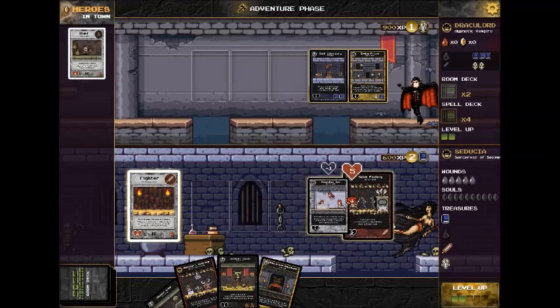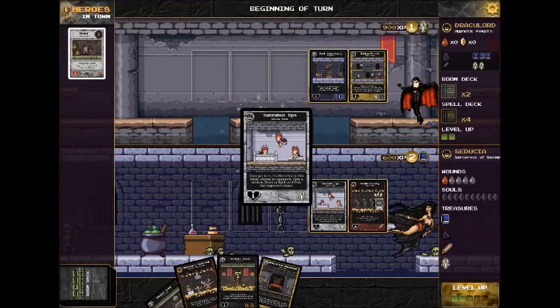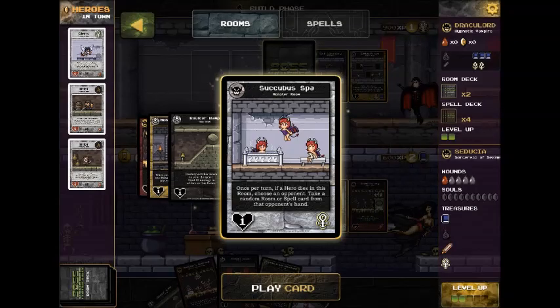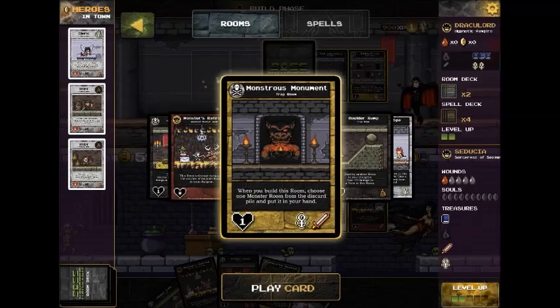Nobody went for that thief. The fighter comes through, and because it's still early in the game, the fighter makes it through and deals me a wound. My goal is to get 10 souls before I get 5 wounds, or before any other player gets 10 souls. Right now Draculord has a slight edge on me, but I think I can build a good dungeon and get the edge on him.